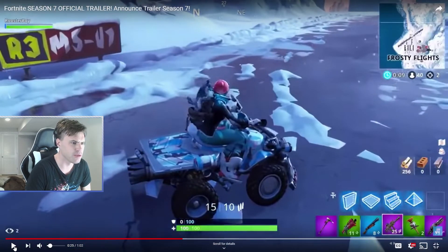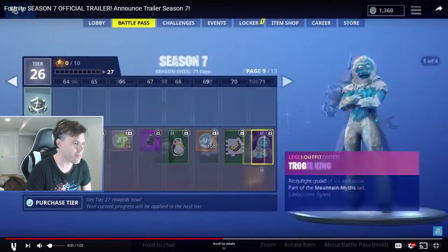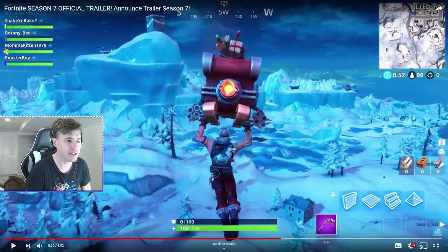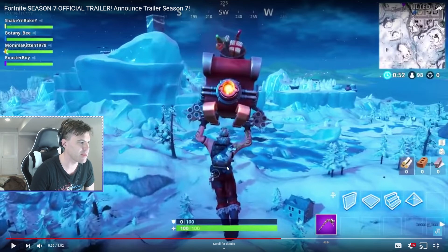There's Frosty Flights — that's a new location. The weapons aren't really new. I thought they vaulted clingers — they did vault clingers, and they still have them in the trailer, which is hilarious. I'm going to have to make a video on that. Polar Peaks, that's a new place. Tilted Towers — look at Tilted Towers, covered in snow. He's flying in — he's the blue marker looking away from Tilted Towers. Maybe that was Shifty Shafts. We'll find out.